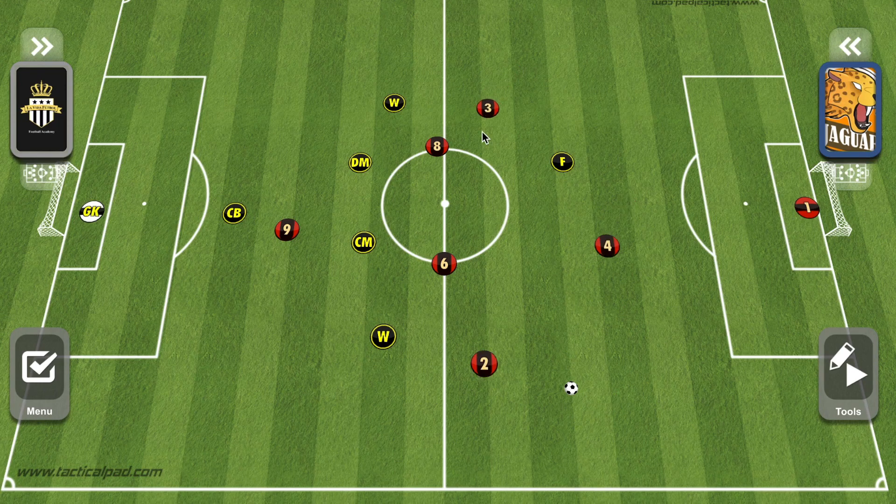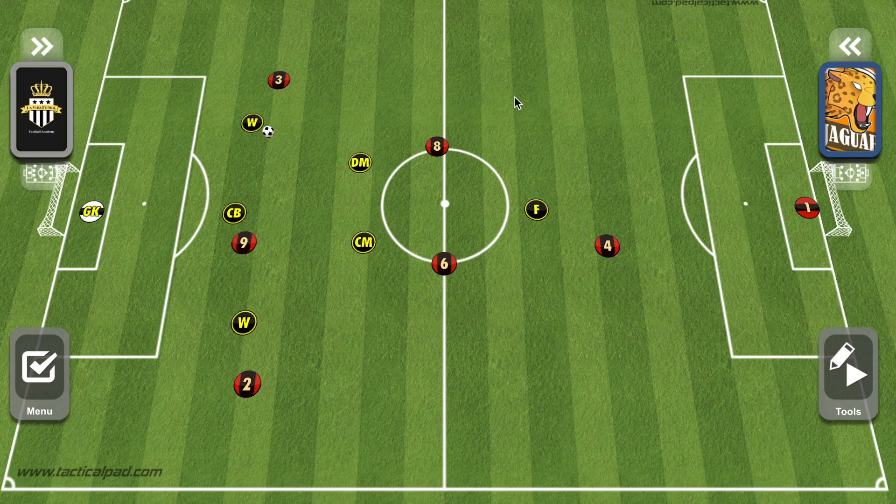Against a 1-2-3, where opponents attack with three players, our wingers drop back to play next to the center back, switching us to a 3-2-1 defensively. That is the only formational change. If we recover the ball, the large gaps on both sides become opportunities — the forward can run to the side where the ball was recovered and attack, with the defensive or center midfielder supporting the push forward.